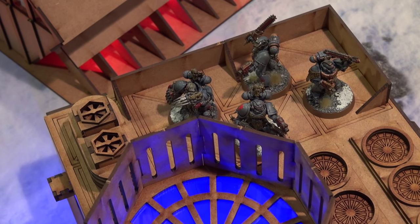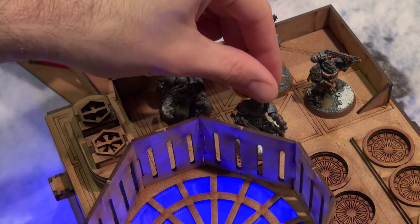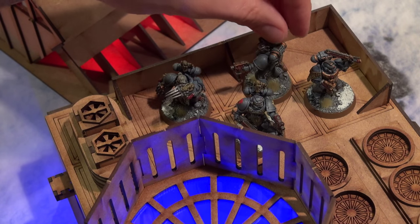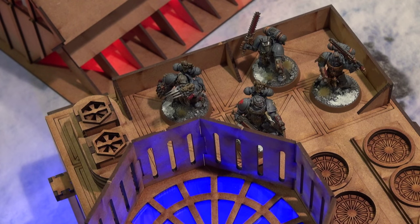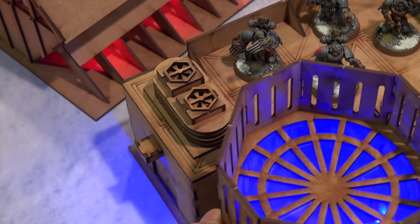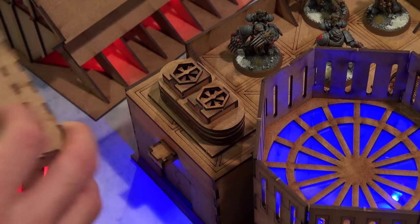Just to give you some size references — here's one of the quick-shade Blood Claws I've been working on. I did an article last week about this guy, just a really quick paint job. You guys can see the size and point of reference. The cool thing about these pieces of scenery is you can see the LEDs coming through — we've got red over here, blue over here, and here's a little object with some red.